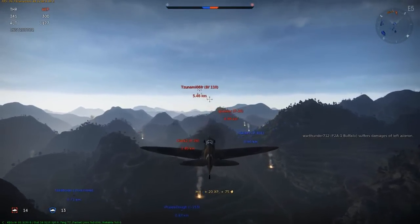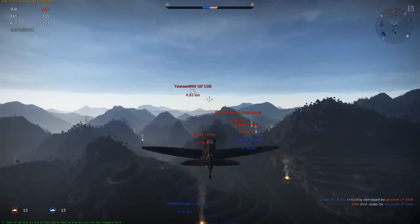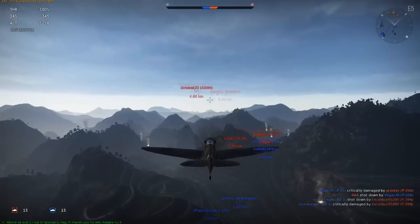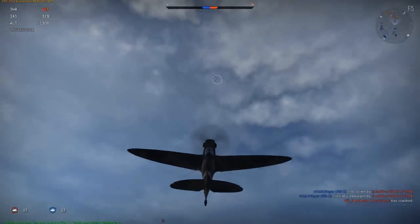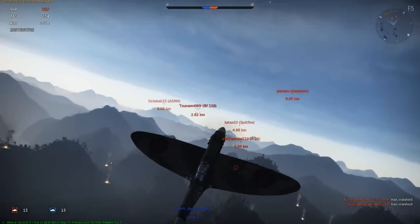I see a BF 110 coming, a P-shooter, another P-shooter, and a Hurricane. Also an A5M4 — Japanese. Japanese fighters turn very well; don't try to turn with them in this plane. I see a lot of enemies there so I simply go up, building altitude fast.